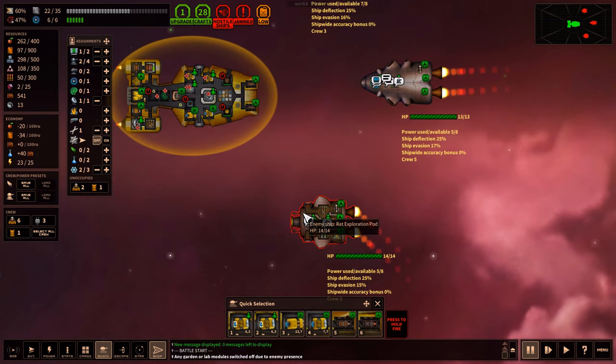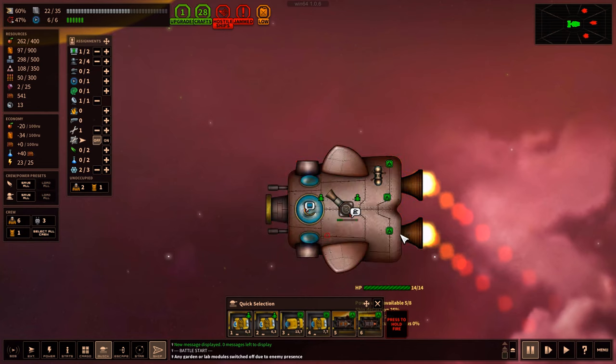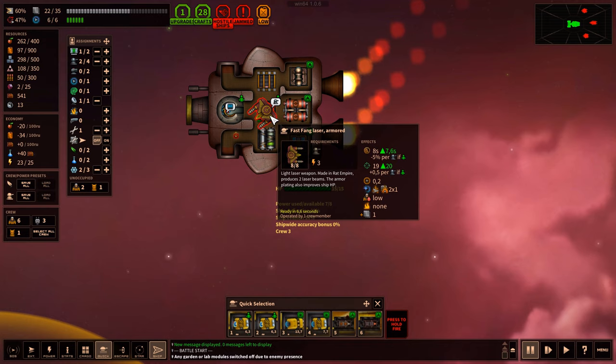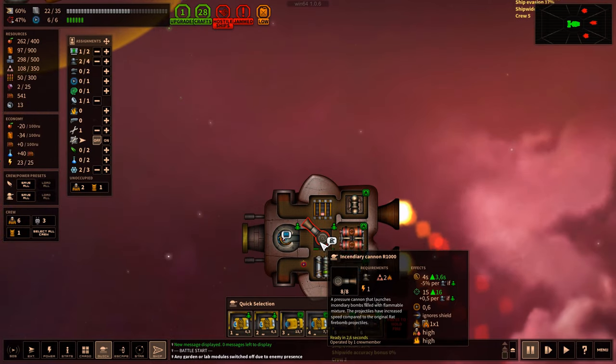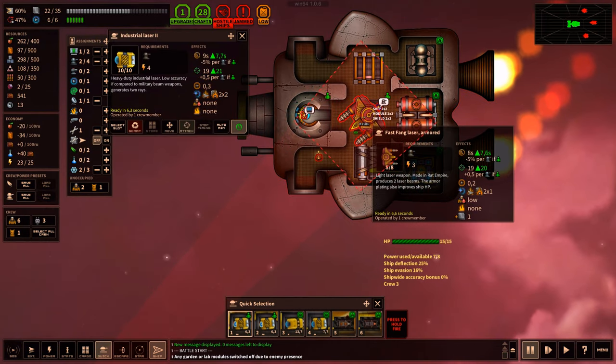They don't have a lot of health, but that is not good at all. Do any of them have nukes? No. Fast fang laser, 20 DPS, 17... I think that's DPS anyway, 16. This is going to get interesting real fast.